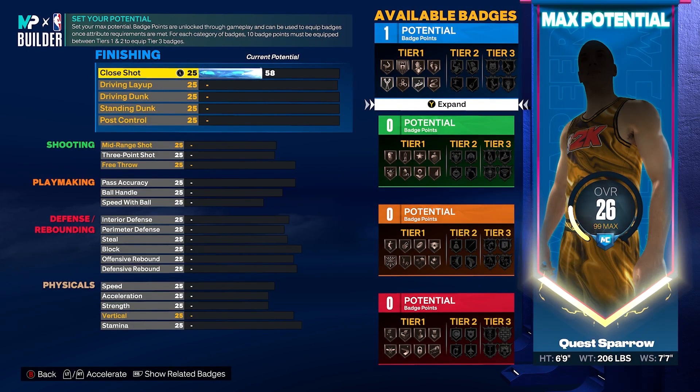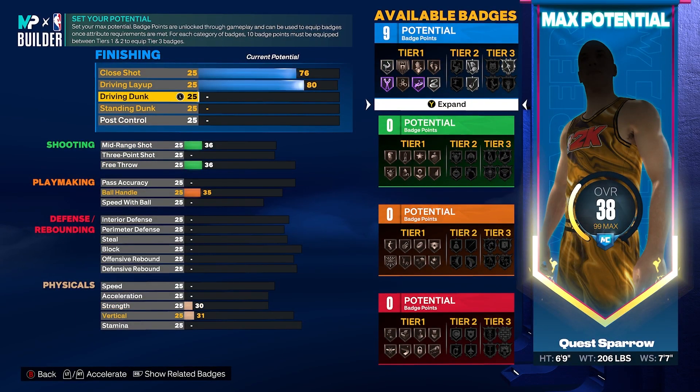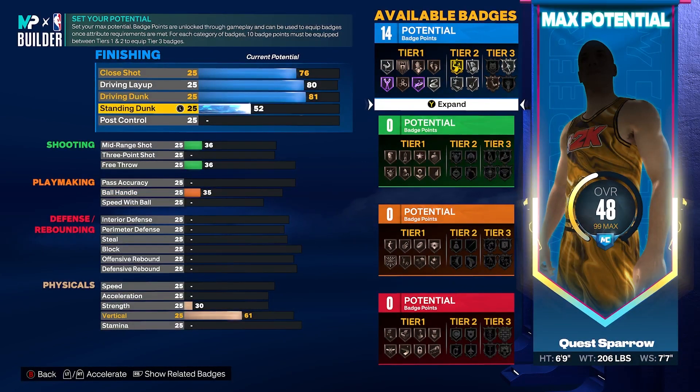We're gonna get our close shot to a 76 — a lot of these are gonna be badge thresholds to maximize the potential of this build. We're gonna get our driving layup to an 80 to unlock some nice layup packages, get our driving dunk to an 81, and then get our standing dunk to a 75. That's gonna give us 18 finishing badges, including Hall of Fame giant slayer and silver limitless takeoff. This thing can definitely finish amongst the trees at 6'9" with a max wingspan.